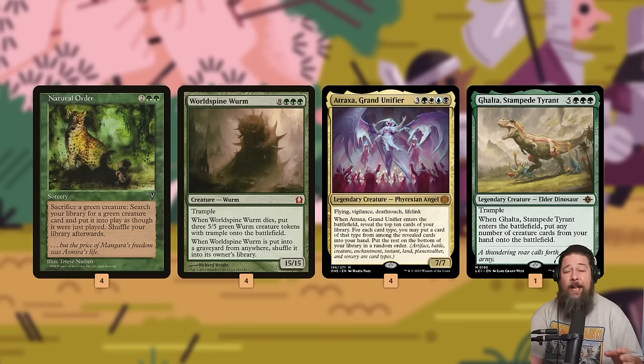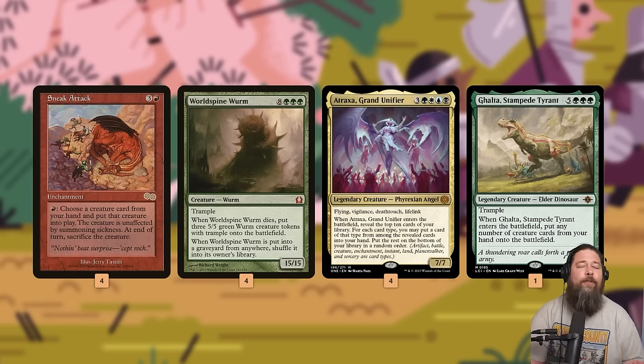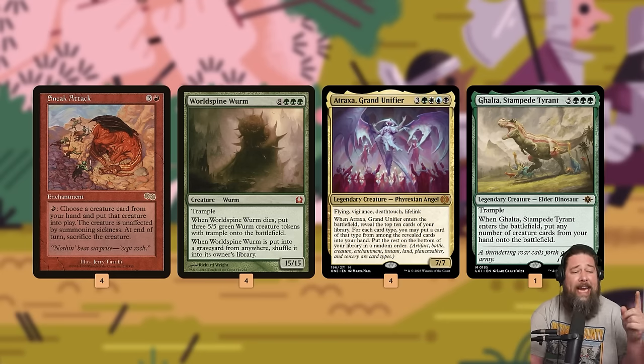Since we're playing all these big hitters, we also have Sneak Attack — free win plan number three, another ridiculously busted card never before legal on Arena. For a red mana enchantment, you pay one and put a creature from your hand into play unaffected by summoning sickness, but you have to sacrifice it at end of turn. World Spine Worm is especially good: put it into play with haste, smash for 15, and when it gets sacrificed at end of turn, we get the three 5/5 worms — which if our opponent isn't already dead, the tokens should close out the game next turn.